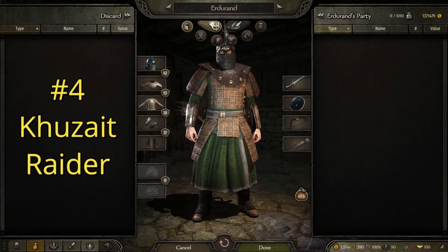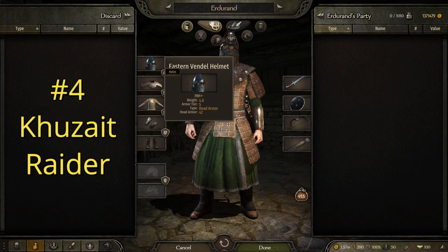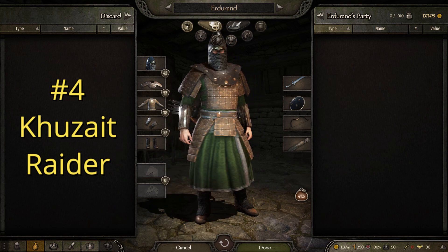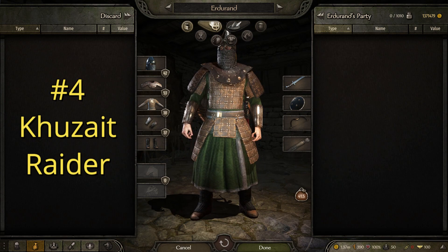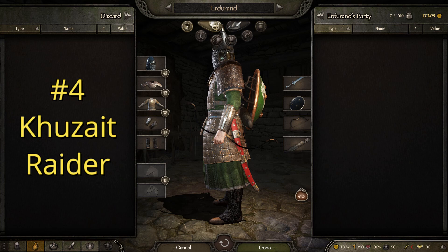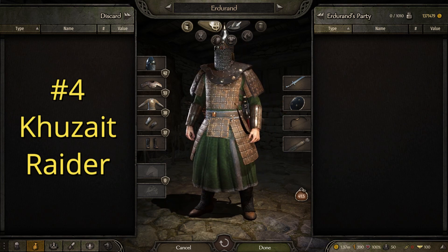The next suit of armor is the Kuzait Raider, which is a clear step up from the last. This suit is made of the eastern Vendal Helmet, the eastern studded shoulders, the eastern plated leather, the reinforced leather vambraces, and male cavalier boots — definitely trending towards a medium-light skirmisher troop. It's armed with a decorated long scimitar, the curved round shield, the steppe war bow, and the stacked bodkin arrows. Just look at it in all its Kuzait glory.